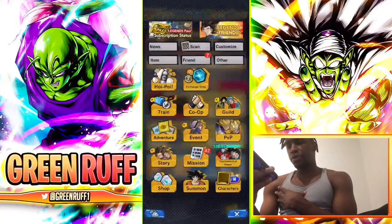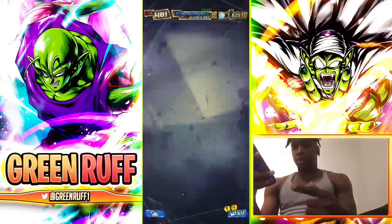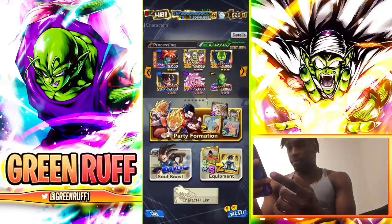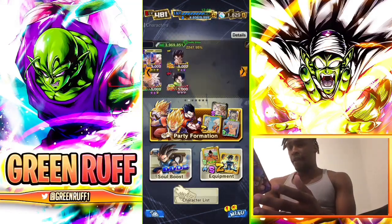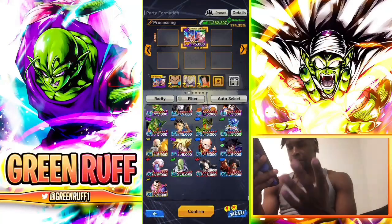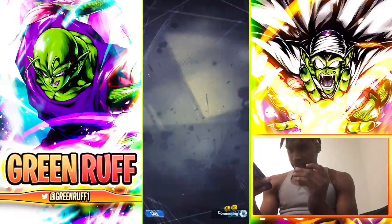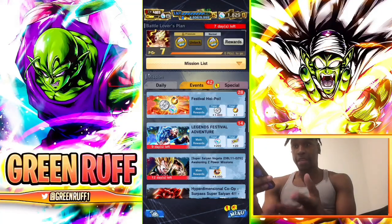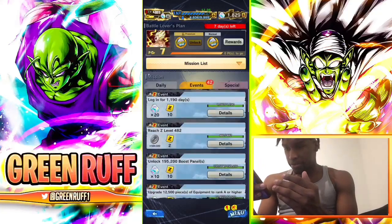Arguably my favorite way to get CC is the equipment re-rolling method — I have a full video on this. Basically you get CC for re-rolling equipment to A rank or higher. Go to a random weak unit — like Mercenary Tao — and in the missions tab there is a way to grind Chrono Crystals this way. This is how I was able to get 50,000 CC before that summoning video.